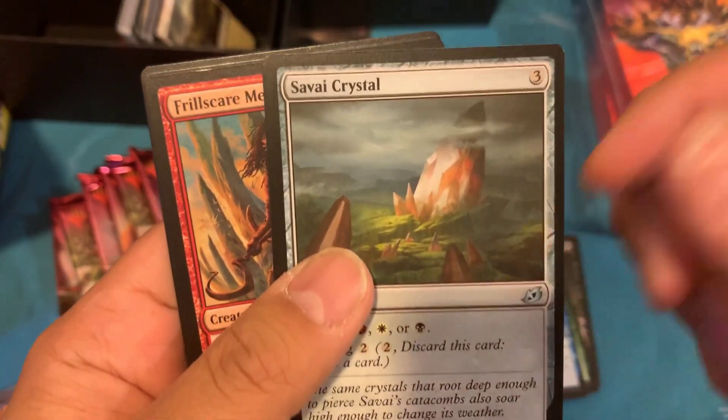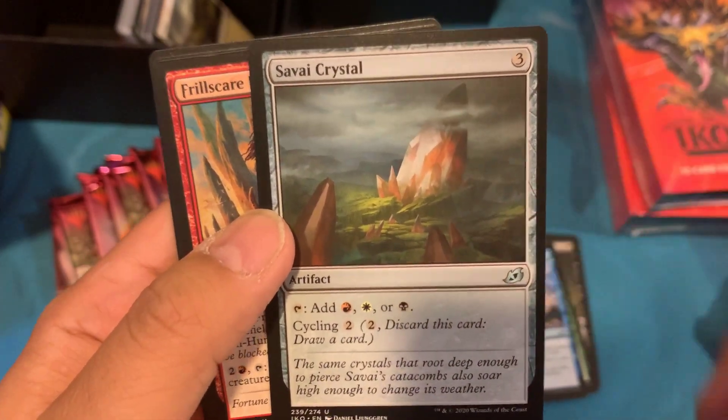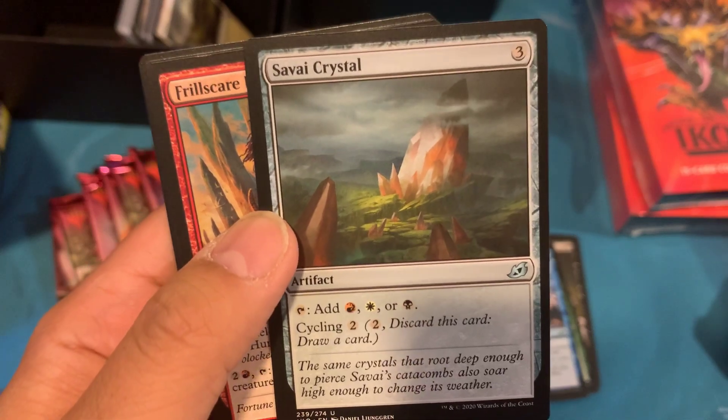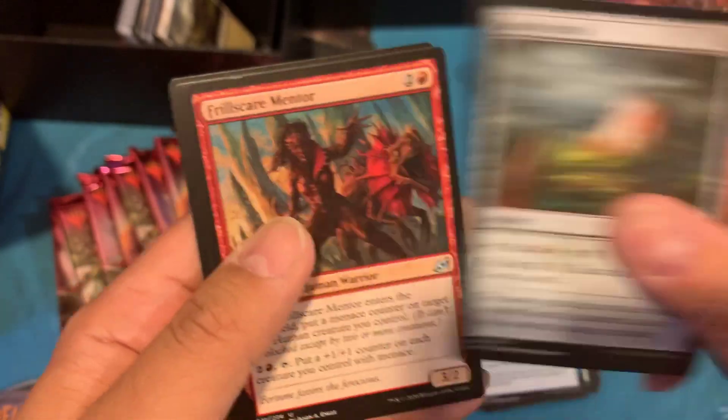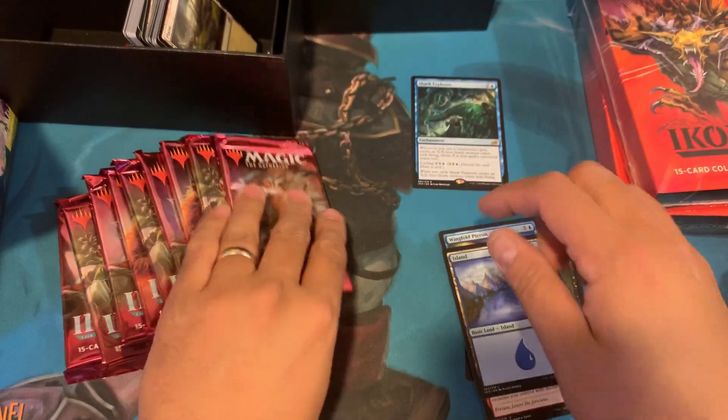Savai Crystal — I actually haven't seen this card yet. So it's a minimal form of the Triome lands. Let's take a look — Shark Typhoon for the rare pool.